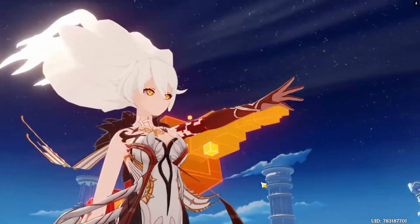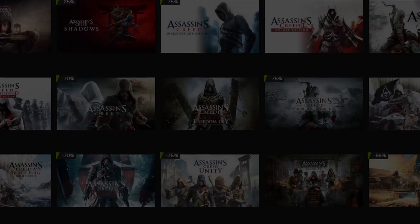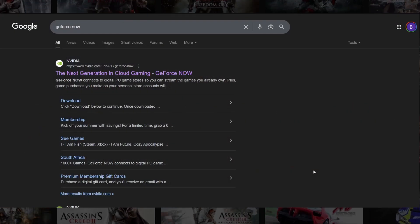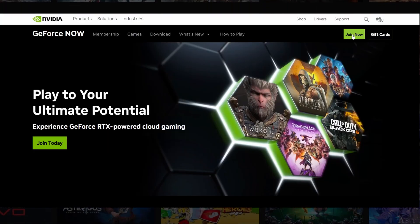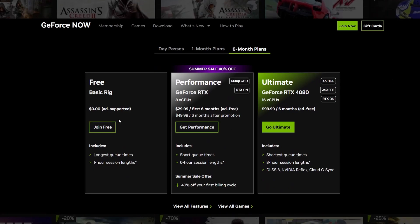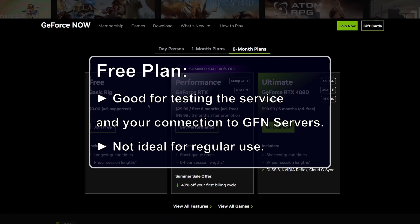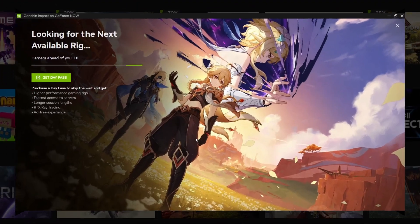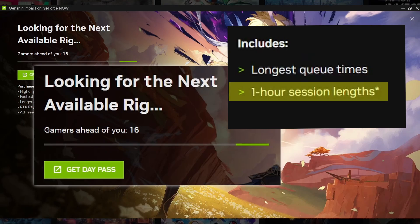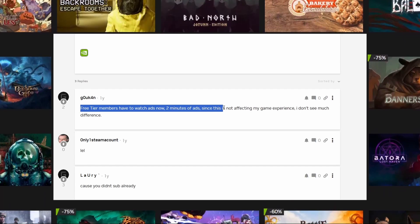Now, to learn how to use GeForce Now and get the best possible experience out of it, be sure to watch this video till the end. It's easy to get started with GFN — just visit its site, join in, and choose a subscription plan. There's a free plan option, which is decent for getting a general idea of the service's capabilities, but it's pretty limiting if you decide to use GFN long term. You'll usually have to wait in a queue for 10-plus minutes and have a 1-hour limit on your gaming sessions with the free plan. Also, ads — but you already knew to expect that from a free plan.